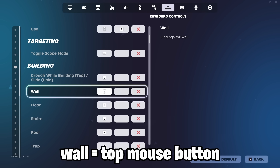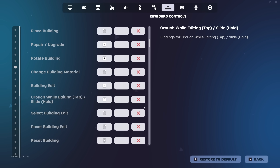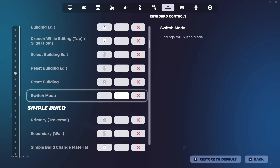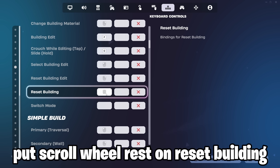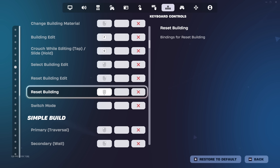My wall is one of my mouse buttons — my top mouse button. If you're using scroll reset, make sure you have it set here. Don't use the old scroll reset — this is way better. Just put your scroll reset on this and scroll it down, whatever you have.